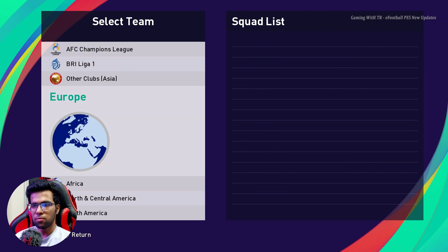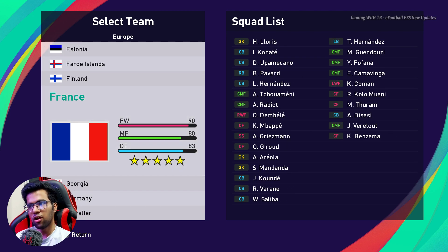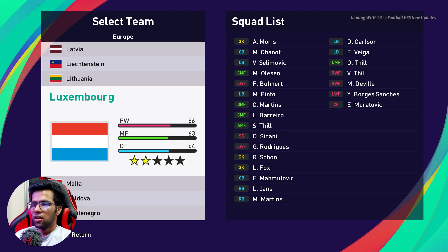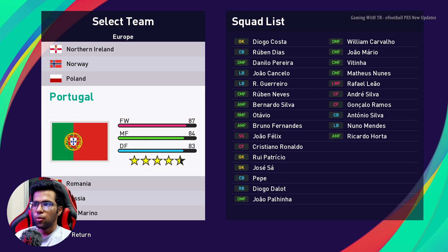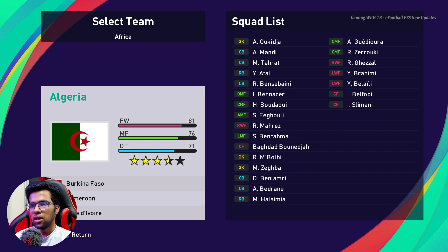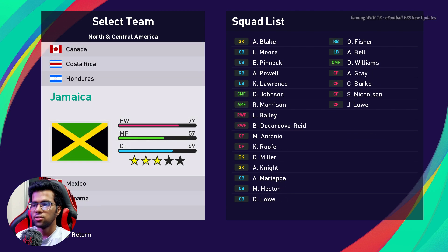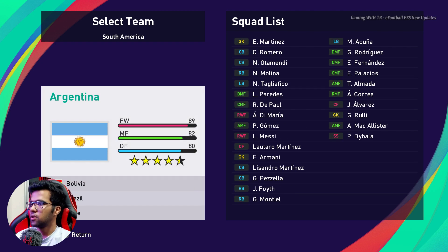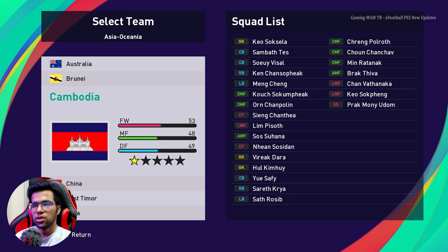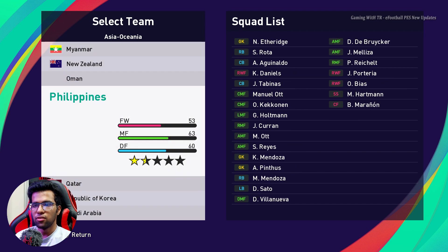Here is Europe and the international teams. You can see France squad with a World Cup squad, Germany, Netherlands, Portugal, Spain — everyone is there. Here is Algeria, Ghana, Morocco, Canada, USA, Argentina, Brazil, and Chile.